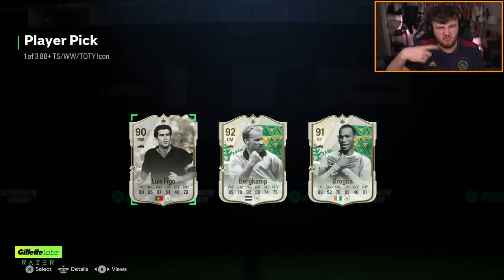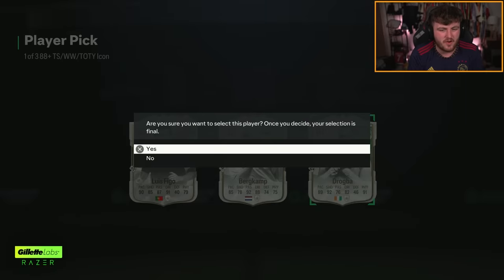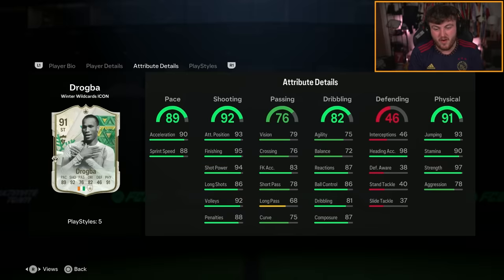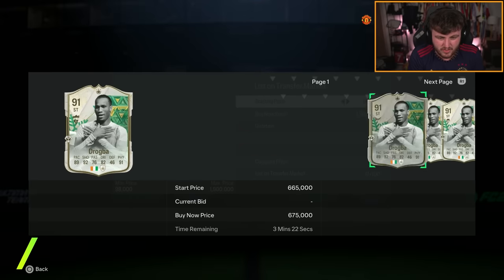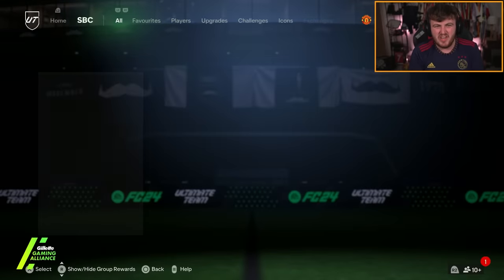We'll give it another go, EA. I don't think he got that one right. Drogba's an okay icon, Drogba's alright. But it's an expensive icon pick, and when you take out bases you get really excited. Don't get me wrong, this is alright — it's just a card I've never used, to be honest. 600k's okay, not ideal though.